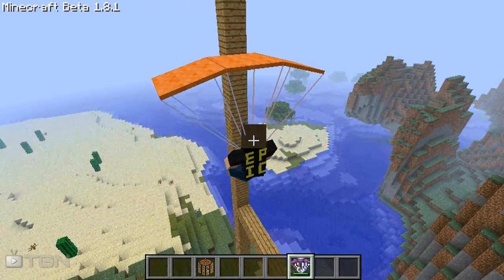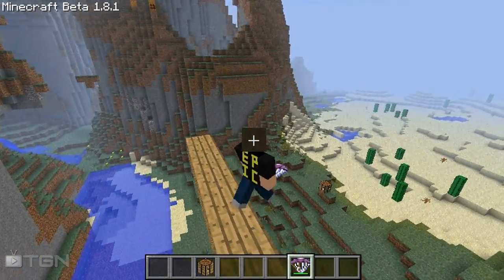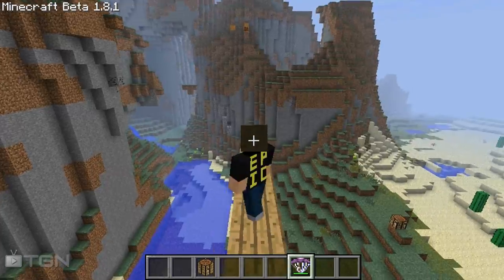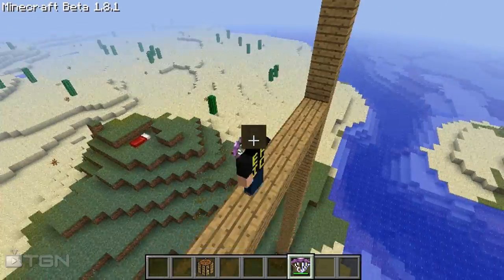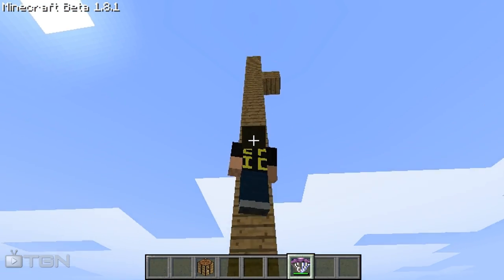We're going to do some real Minecraft parachuting off these huge cliffs. You can actually slow down in it — like you can slow down in a boat, you can slow down in this parachute. This parachute functions like a Minecraft boat; I think it's based off the Minecraft boat. So if you're good at driving Minecraft boats, you'd be good with this mod.